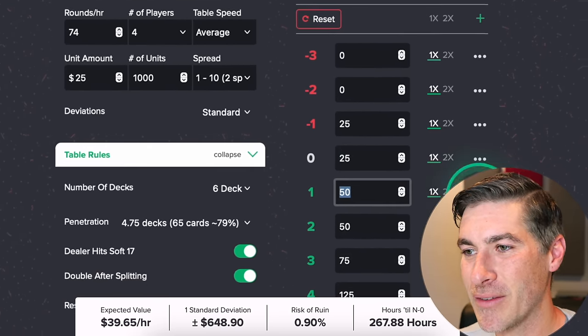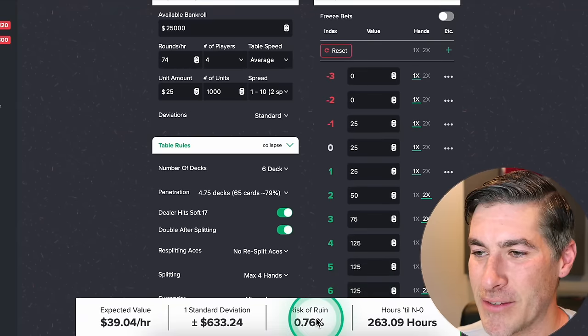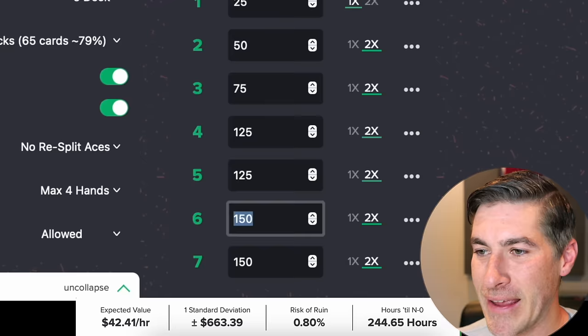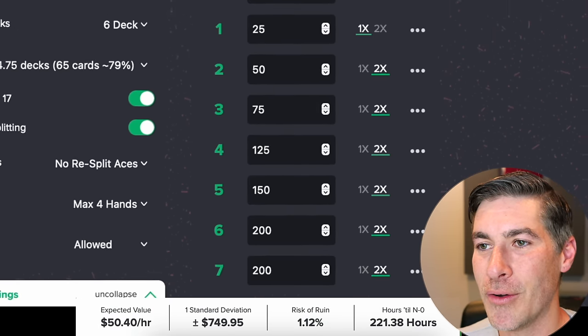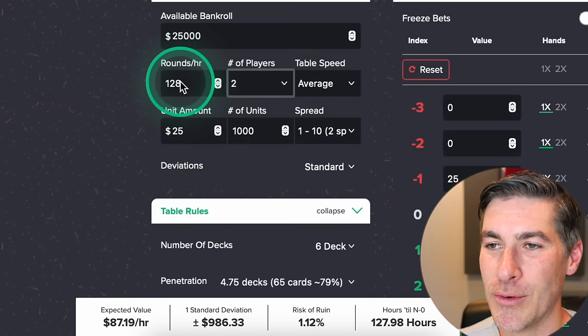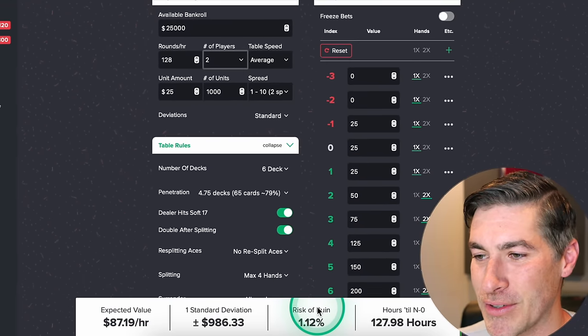There are things he could do: we barely have an edge at a true count of 1, so I'd wait for true count 2. And if there are other players at the table, it's ideal — Don Slessinger has pointed out it's better to play two spots when you have the advantage with other players at the table. His risk is below 1%, so he could bump up his bets in higher counts. He could even go up to $200 — let's find out. Yeah, 1.2% risk of ruin. Also, really try to play with fewer players. Playing with two players on average has a big impact on rounds per hour. He went from $10 an hour to $87 an hour, with 1% risk of ruin and a much shorter long run overall.